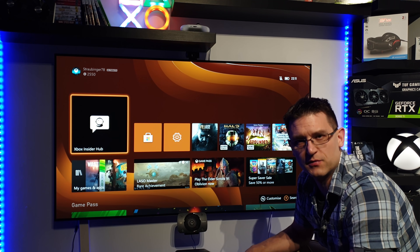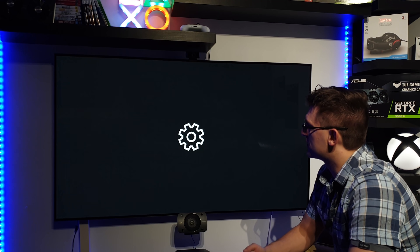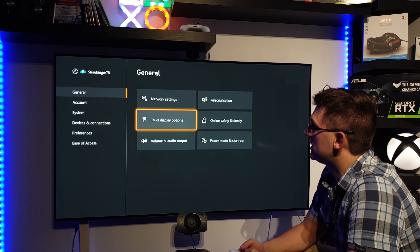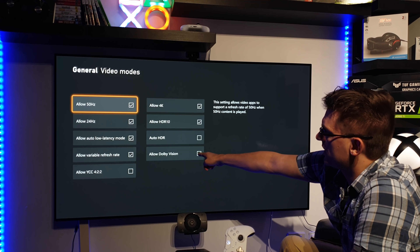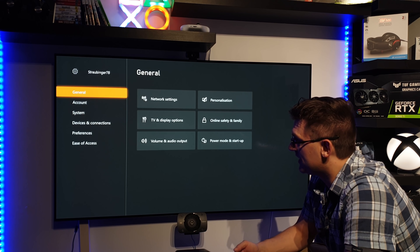Dolby Vision Gaming — how to activate it, I will show you step by step. Starting with the settings menu, we go to TV and display options, then video mode, and we make sure that our Dolby Vision is ticked. That's the easy part.